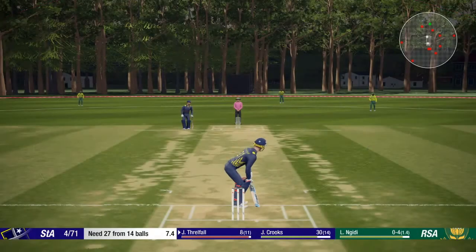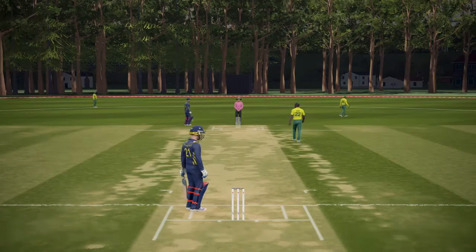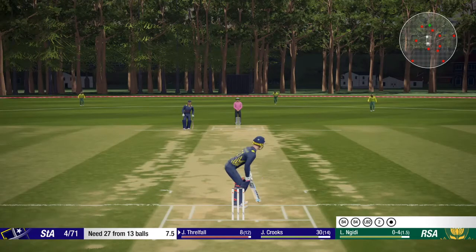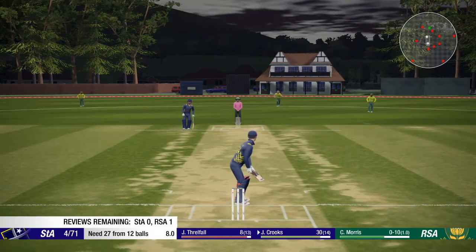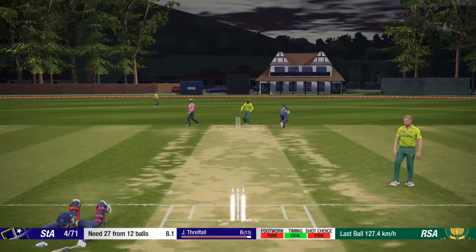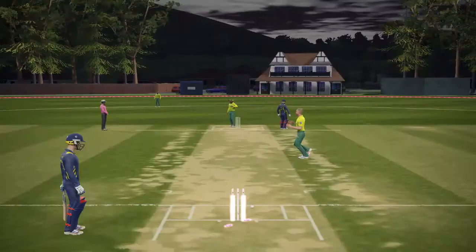Two balls left in the over — 27 runs required from 14 deliveries. Short outside off stump — plays and misses. Final ball — plays and misses, just a wide. Morrison again for his second over. St Andrews need 27 from the final two overs. Full and played away — go through for the leg bye, and Thrillfield is going to be short here. Unnecessary — didn't need that. And Thrillfield can feel a little bit hard done by as McLennan wanders out to the crease. 27 from 11 needed. Can these two do it for St Andrews?